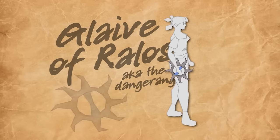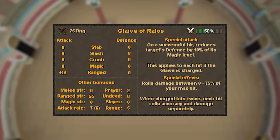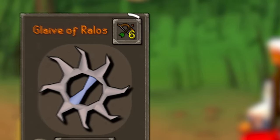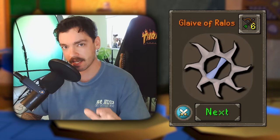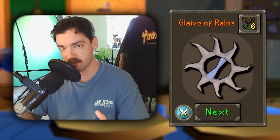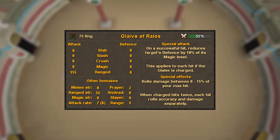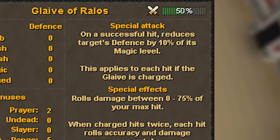The Glaive of Rallos. This bad boy is a charged ranged weapon that, when charged, hits twice, each dealing up to 75% of your max. But that's all just a bait, because this isn't a weapon that you'll actively use — it's slower than your first Fight Caves attempt. Its special attack is what really sets it apart: for 50% special attack energy, you can reduce the target's defense by 10% of its magic level for each hit of the Glaive.